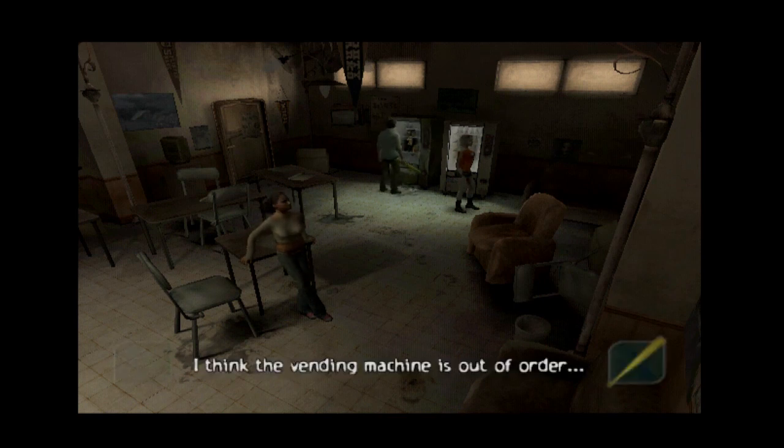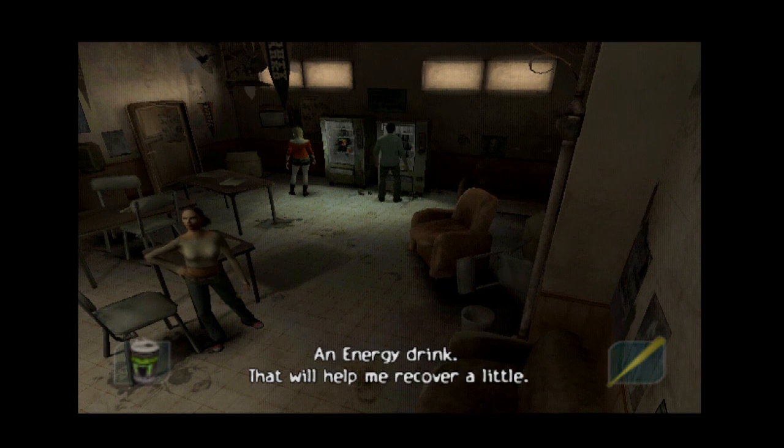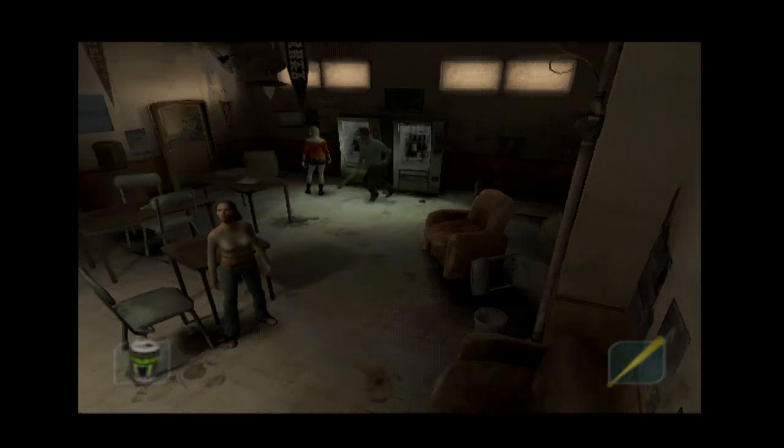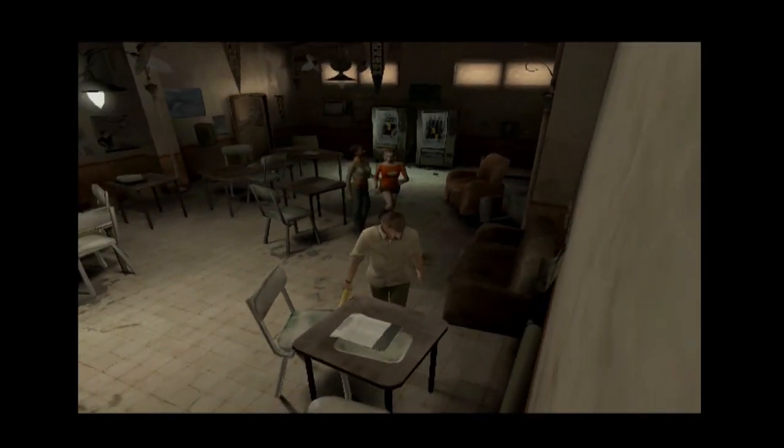Now I do immediately see this — can't quite reach it. A baseball bat, I can break things with that. Okay, very straightforward. Also, I think the vending machine's out of order — now it's out of order. This is actually kind of awesome. More importantly I can actually take the drink — an energy drink. How do I use it? Oh okay, L2. There we go. This moody music. It's about Shannon herself — beauty tips from Ashley Thompson. Fashion with Shannon Matthews.